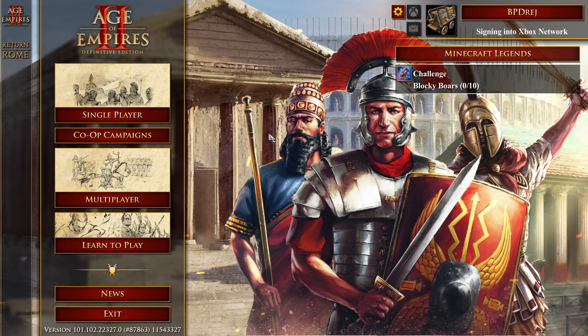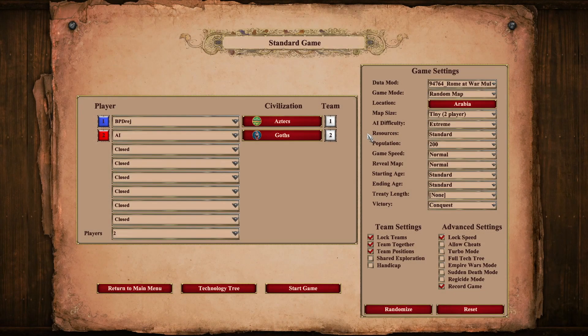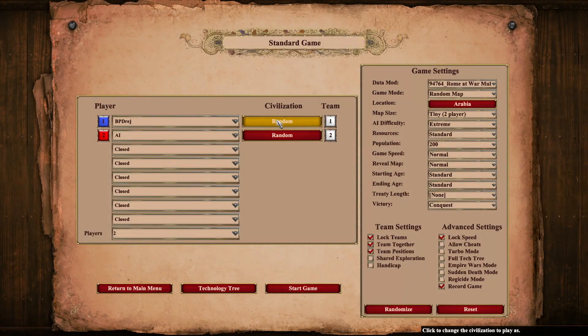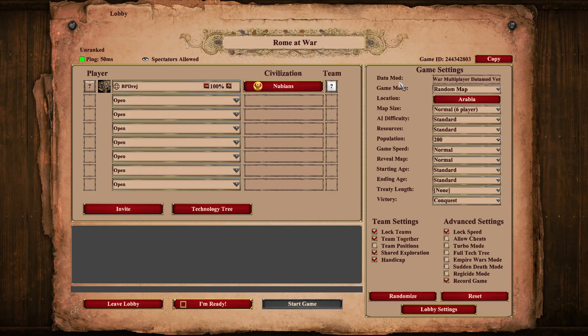Afterwards, restart your game like any other mod. You'll know it's working properly when you get back in and you see this awesome custom background. Then you can go into skirmish, choose the datamod, and pick your civs — play random if you want, that's available now. If you're wanting to host a lobby with friends, make sure you change the datamod to the Roam at War set, and you'll know it's working when you get in and see all the civs available.